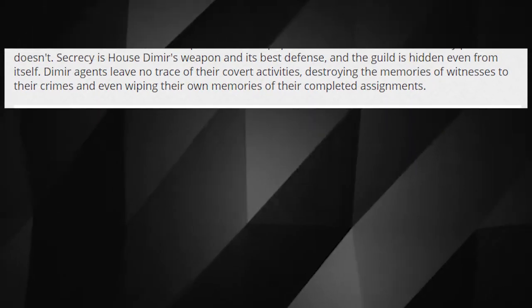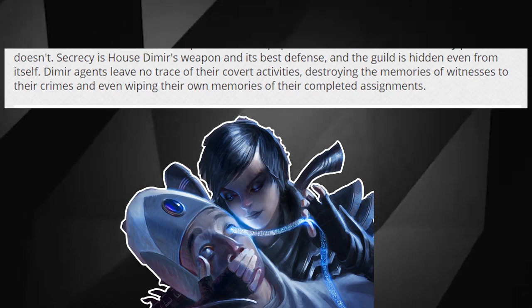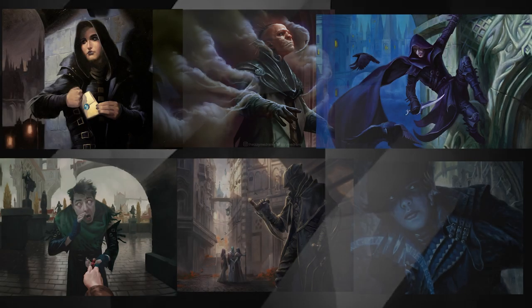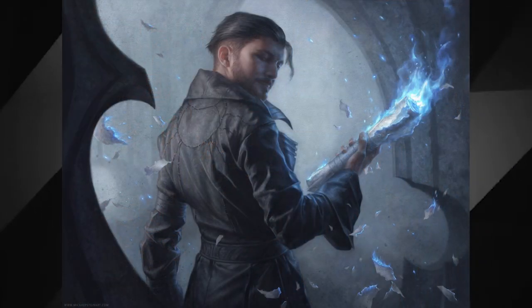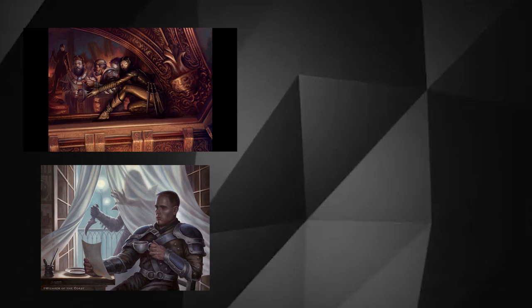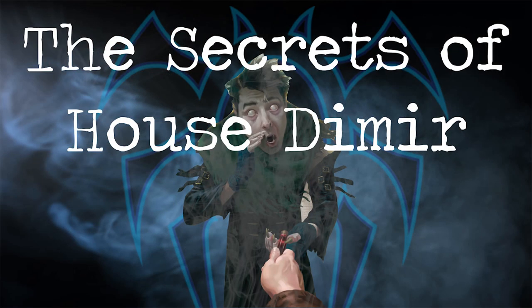Secrecy is House Dimir's weapon and its best defense, and the guild is hidden even from itself. Dimir agents leave no trace of their covert activities, destroying the memories of witnesses to their crimes and even wiping out their own memories of their completed assignments. The artwork of all Dimir cards in the set follows this statement perfectly—hiding its members before and during a job, but afterwards showing their destruction of memories and evidence, as well as their indifference to being noticed once their job is completed. The cards are split into these two groups through the use of shadows in each respective artwork. They hide during the job and come out of the shadows once it's completed.